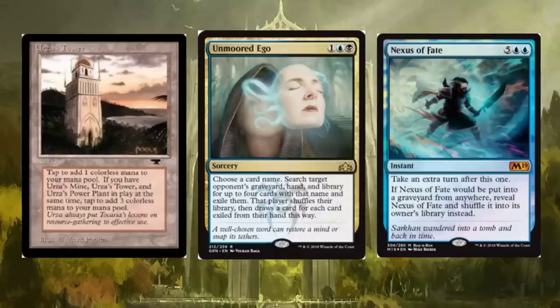Does it seem like this set is just hating on Tron? Unmoored Ego is a three-drop: choose a card name, search target opponent's graveyard, hand, and library for up to four cards with that name and exile them. That player shuffles their library, then draws a card for each card exiled from their hand. Nexus of Fate decks are going to feel a heavy impact from this unless they decide to run a bunch of counters. Unmoored Ego is going to shut down Nexus of Fate like crazy.